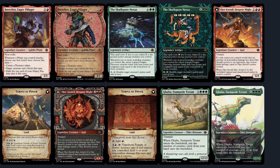Next up we have Galta, Stampede Tyrant — a 12/12 for eight mana with trample. When Galta enters the battlefield, put any number of creature cards from your hand onto the battlefield. I think this card won't see much play in Standard but could see play in older formats like Pioneer or Modern where you can cheat it out with something like Show and Tell to vomit your entire hand. I'd be really excited for this in Commander — check out Pleasant Kenobi's video on this card, there's some cool stuff you can do.